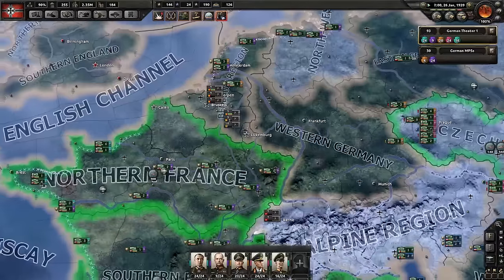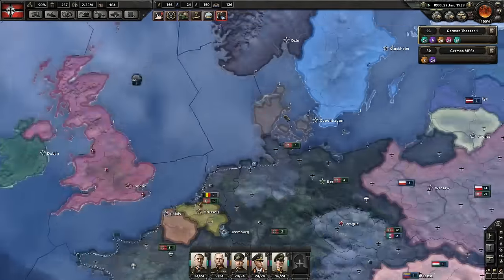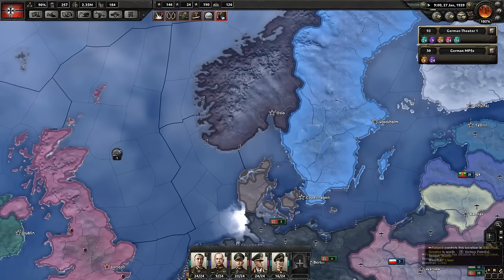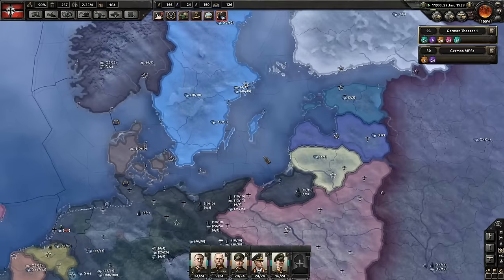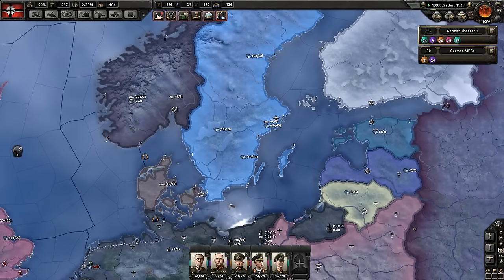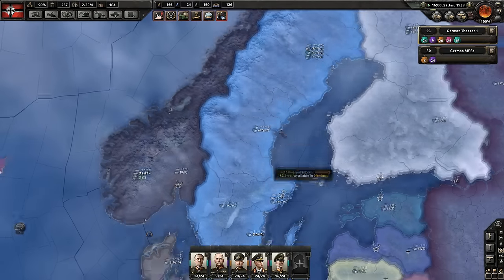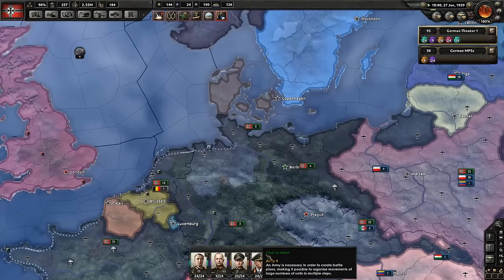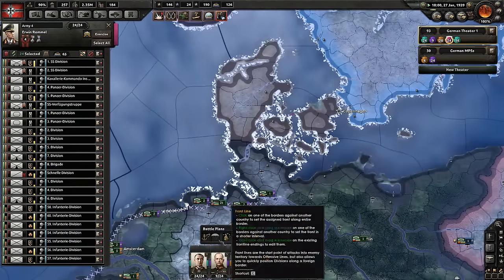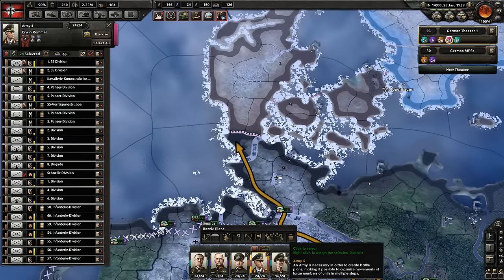We're down on tungsten, right? Tungsten can be found up here, I think — there's chromium, steel, tungsten. So we're doing Operation Weserübung.